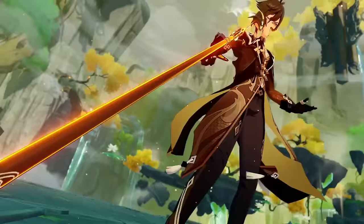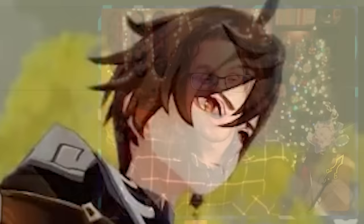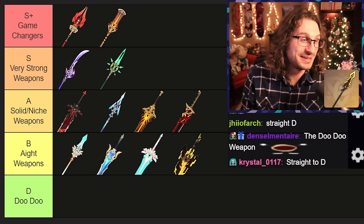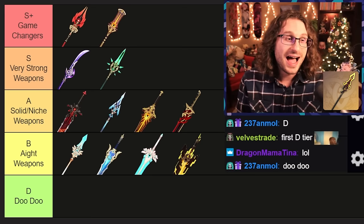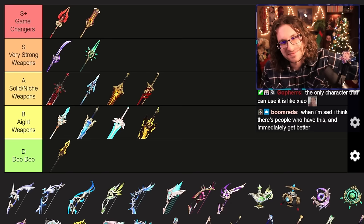The final polearm on the list is the Vortex Vanquisher — quite the meme in the Genshin community. This is supposed to be Zhongli's signature weapon, but no one should be pulling this weapon. Nobody should be trying to get this weapon. Zhongli doesn't even want to use his polearm — he wants Staff of Homa if he wants to do damage, and Black Tassel or Favonius Lance if he wants shields and team support. I gotta put it in doo-doo. Don't pull for this weapon. Just don't.